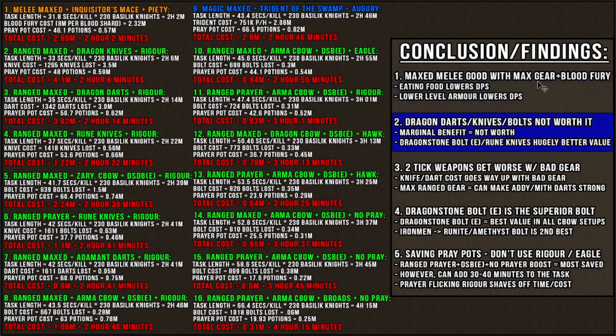So the second point: dragon darts, dragon knives, and dragon bolts are definitely not worth it. This includes dragonstone dragon bolt enchanted or diamond dragon bolt enchanted — they're all very terrible value. The dragonstone bolt enchanted rune version also provides very similar damage output and only costs 1.6 times the price. And rune knives have a very similar story as well.